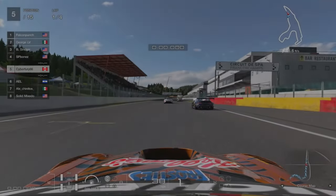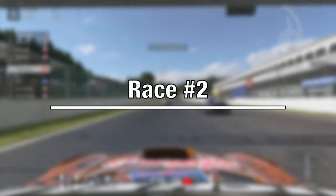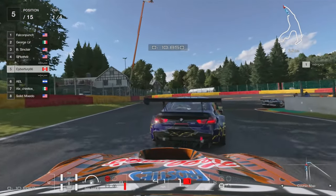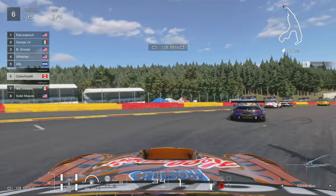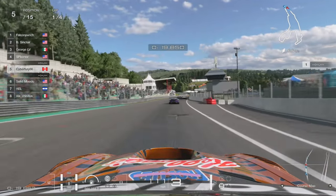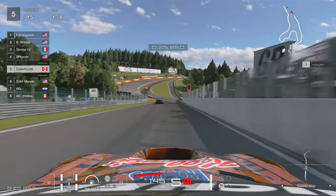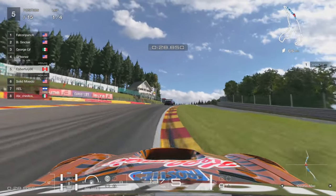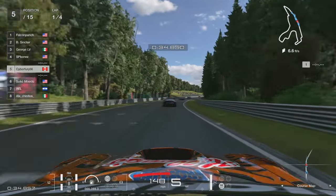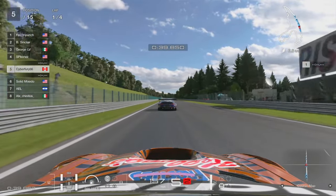For Race 2, I decided to try another car to see if that would yield better results, so I hopped into the Mercedes-Benz and slapped on the Tony the Tiger Kellogg's livery. It actually did help in the beginning, as we qualified in P5 instead of P11 — we're already up on where we finished in the last race. That's a promising start, preventing us from having to deal with a lot of the mid-pack shenanigans that happen further back, which occurs in all racing games, not just GT7.